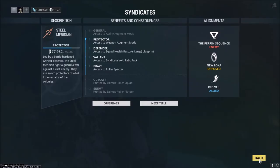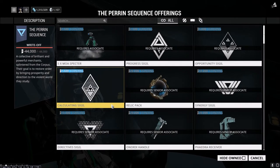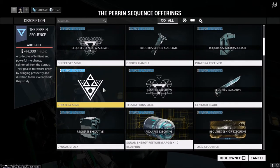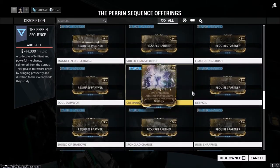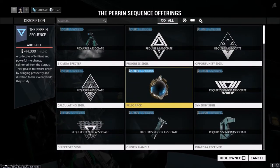To explain this a little better, let's look at the Perrin Sequence since I haven't done anything with them. In their offerings, each item will tell you how much standing in the syndicate it requires and what level — you need Associate to get most of the early objects, Executive for the next level, then Senior Executive, then Partner, and higher. As you get higher up you'll be able to access more of these items, and every time you reach a new level you get a gift — they'll offer you one item from each level for free.